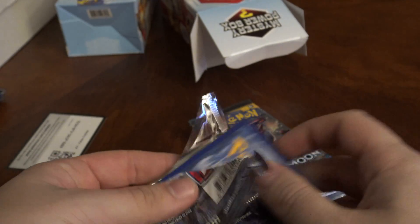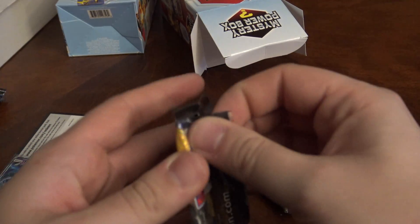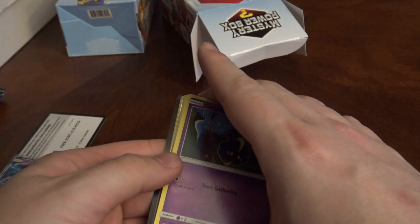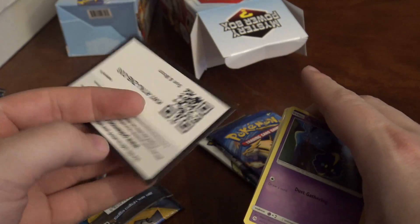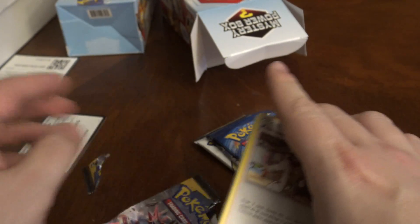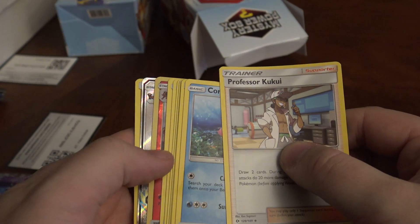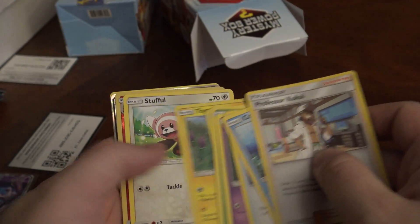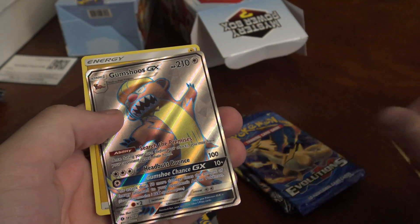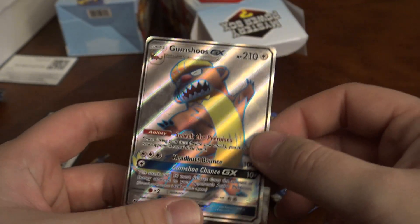Hopefully we get something better than just the Mewtwo GX. Alright, it's a white code — didn't mean to reveal it but I did. Sun and Moon — I can see we've got a Full Art, and it looks like a textured card — it is! Sweet, it's from Sun and Moon Base. Incineroar Reverse Rare and boom — Gumshoos GX Full Art. Nice — happy to hit one of those for sure. Beats the hell out of a Non-Holographic Rare card, that's for sure.